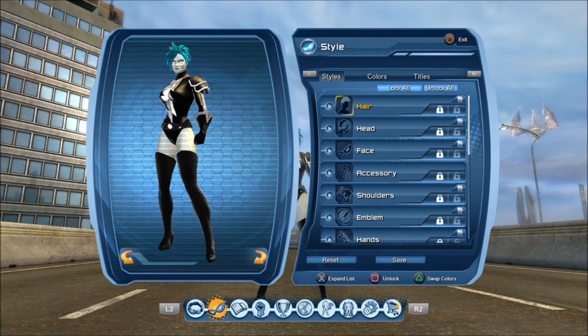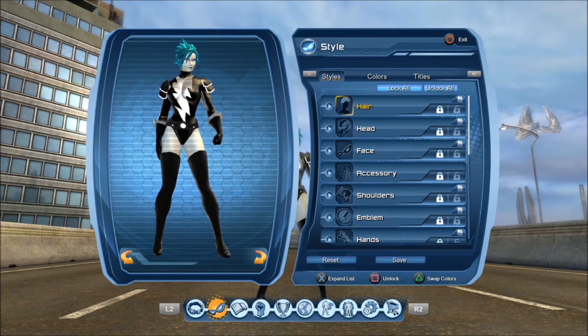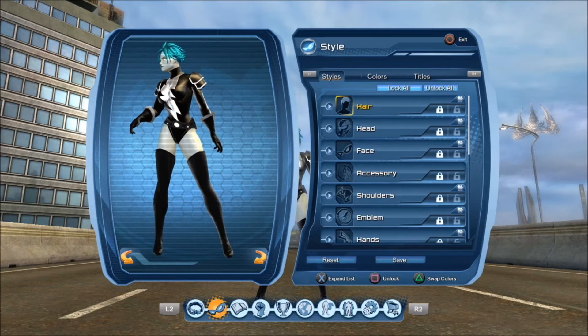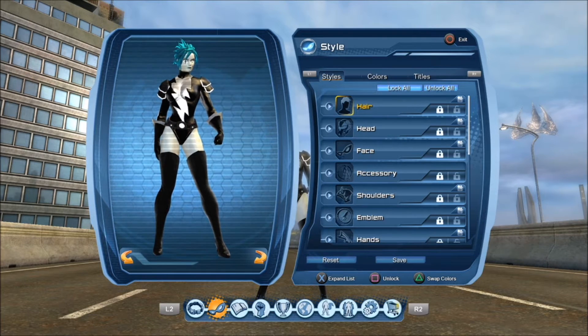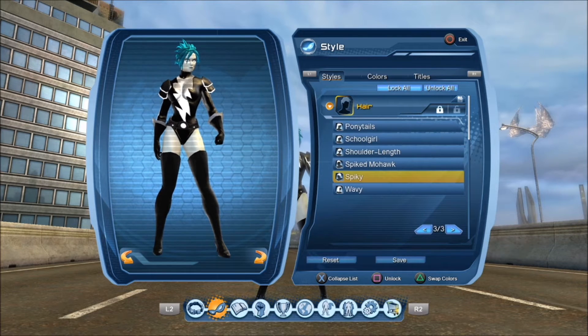Now we're going over to my interpretation of Livewire. This is inspired by the character — you could also play around with other character designs like New 52 Batman if you like. You may see that episode soon. For the hairstyle I chose Spiky.